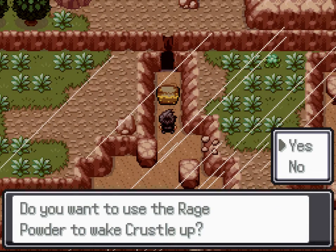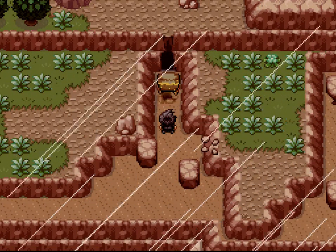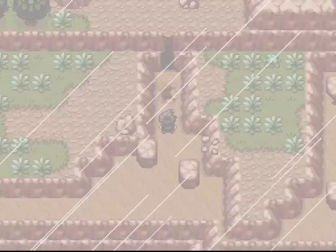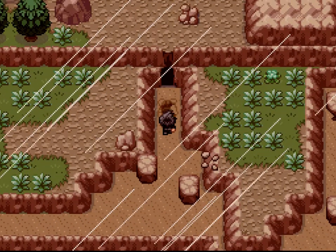For some reason it didn't work the first time and now it does. We wake up the Crustle and he's sloped around. What you need to do now is save, because as soon as we go in here and encounter the event Pokemon, we need to get a female one. So you need to reset.